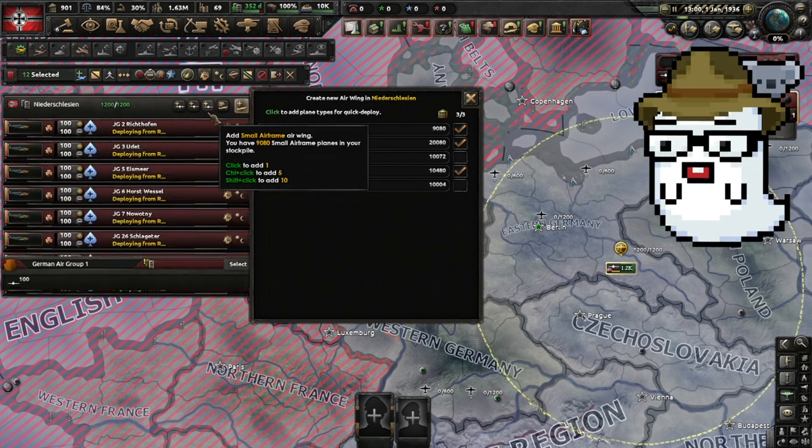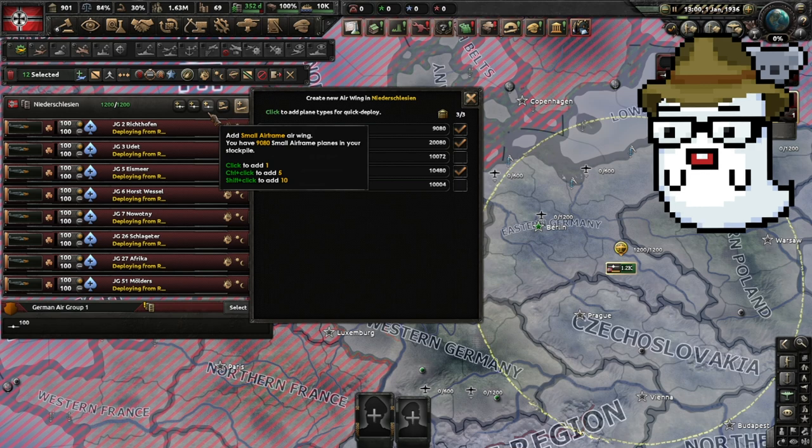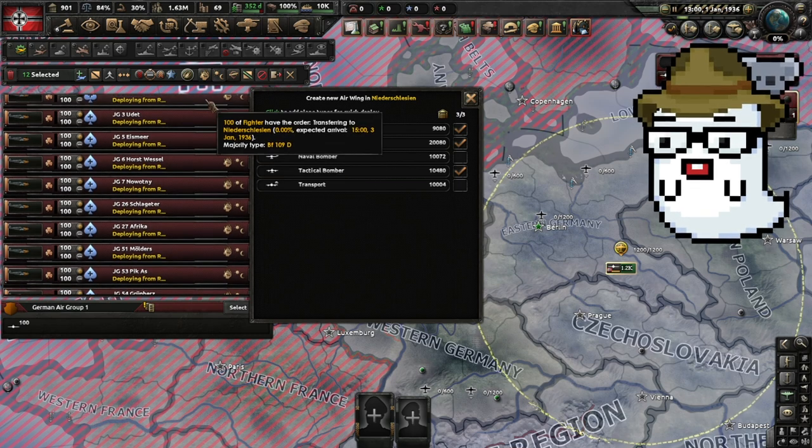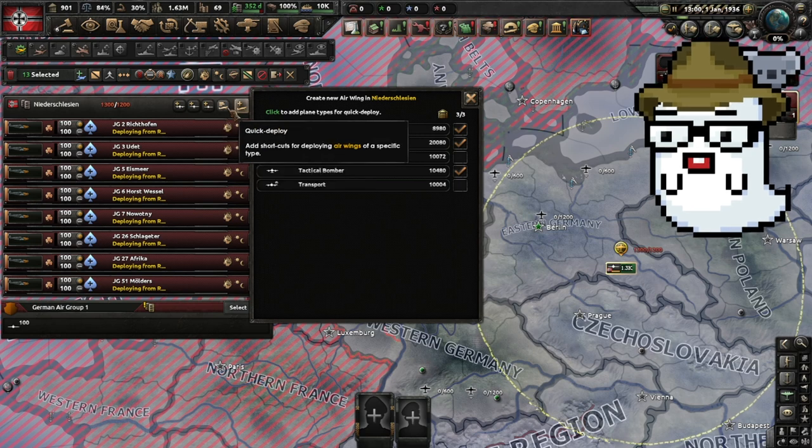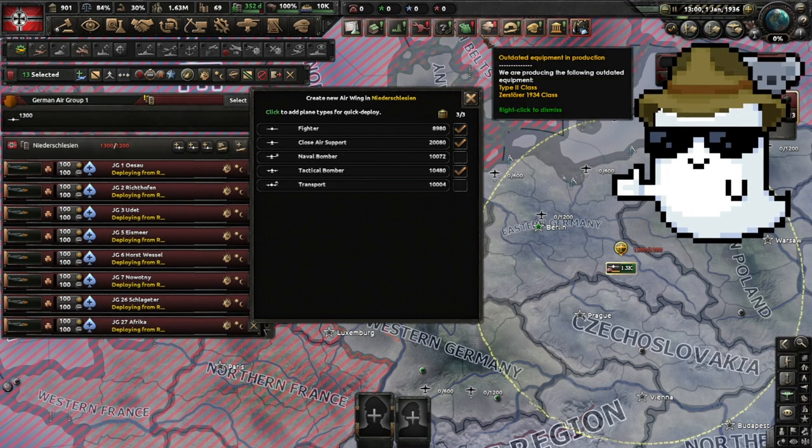You can Shift-click to add ten of them, Control-click to add five of them, or click once to add one. And that's basically it — there's nothing crazy about it, it's pretty simple.